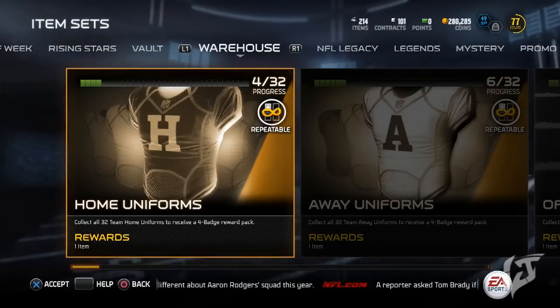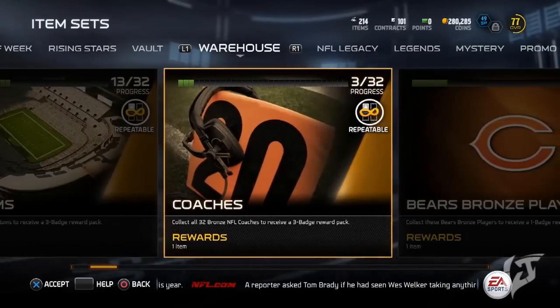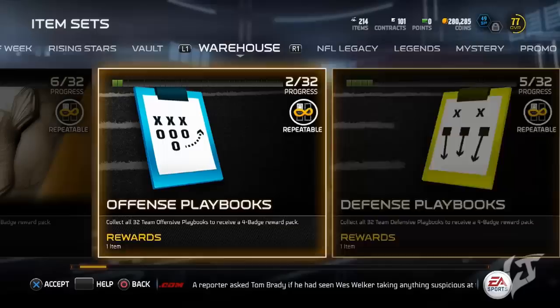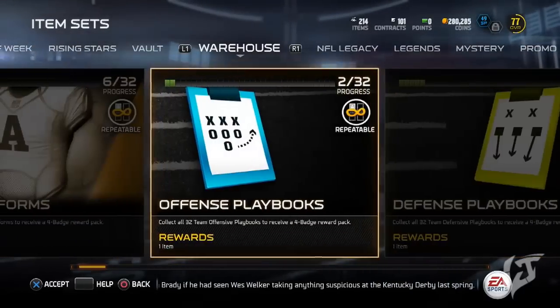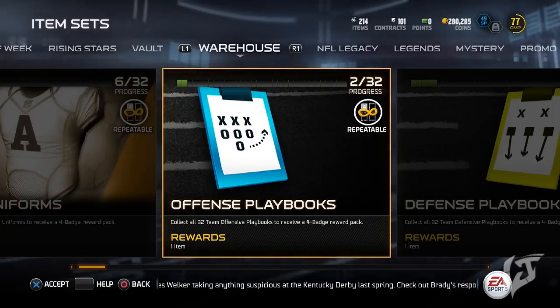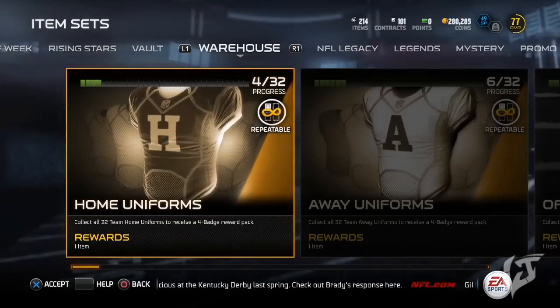My last and final tip for you guys today is to try to complete these warehouse item sets. I recommend doing the bronze coaches set because it is the cheapest. Maybe the stadiums are there too. The playbooks are a little bit more expensive because they actually contain pretty good playbooks that people want, like the Eagles playbook and the 49ers offense playbook. Uniforms are usually a little bit more expensive too.